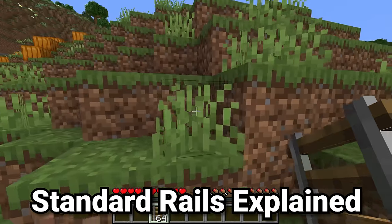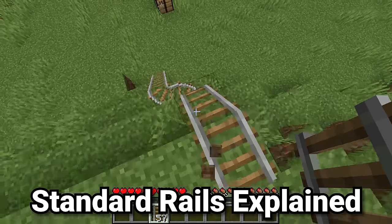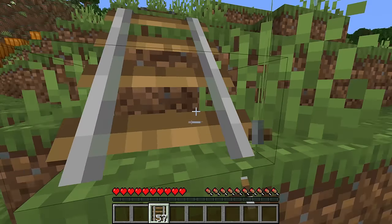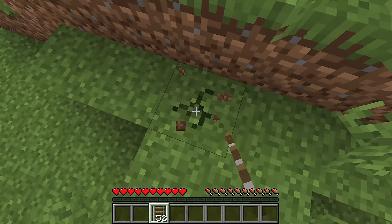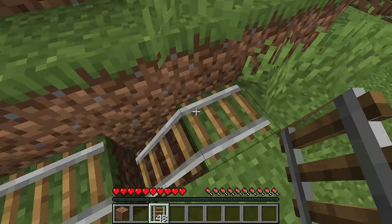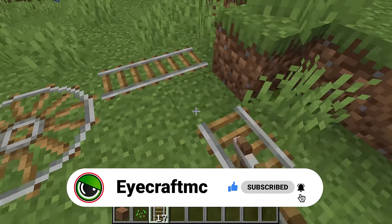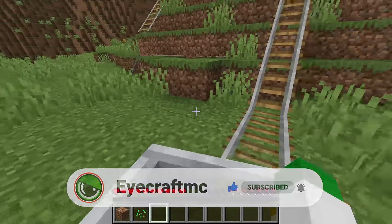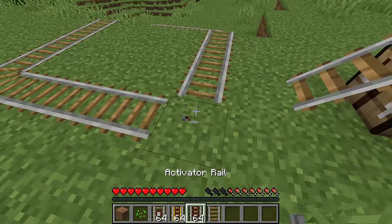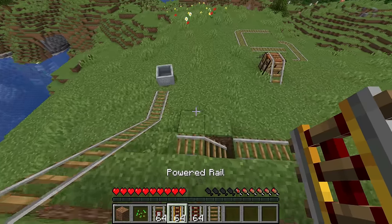Standard rails can be placed almost anywhere, but you can't turn and go upwards at the same time. Rails also cannot go down one block then up the same block, and they cannot go down two blocks at once. Placing rails in a two-by-two pattern makes a circular loop. The key difference between normal rails and all other types is that only normal rails can turn — all other rail types only work going straight.